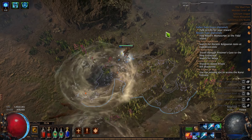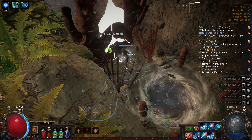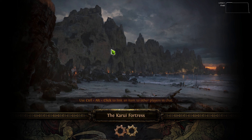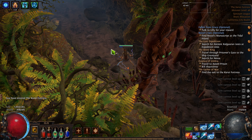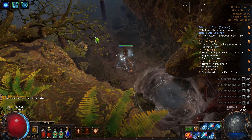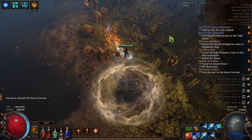I did manage to get a 6-link on one of my other characters for like 10 chaos, so maybe I can get lucky with this character too — I have no idea, I'll just have to see. My brain doesn't want to work today. I keep pushing 2 when I'm supposed to be pushing W.